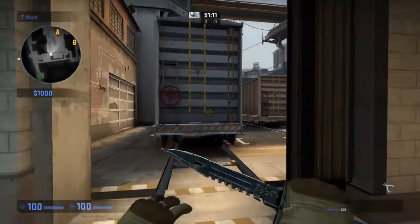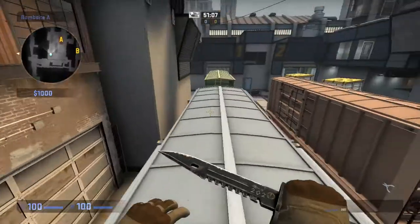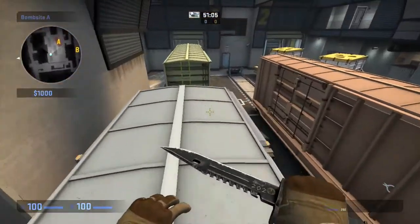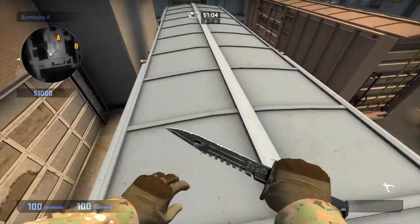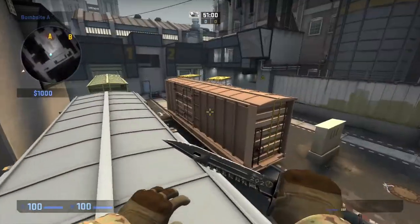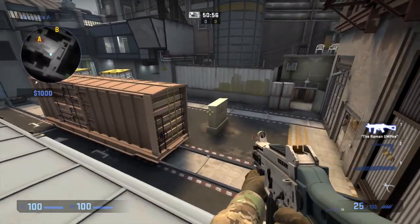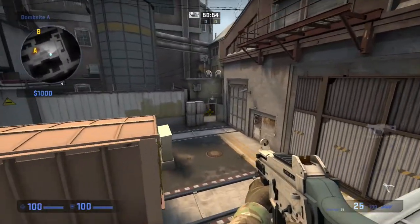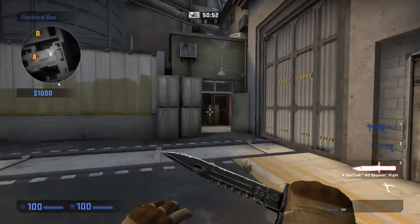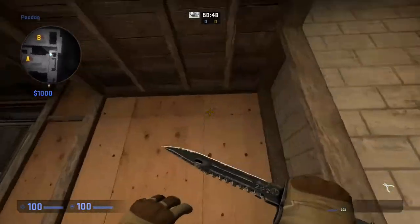There are a lot of different places on A site. We're just going to keep it really basic. This is blue, this is green, this is red — call it as such. Down here, this box right here is electrical. And over this direction over here is ladder. So this is ladder room, and that takes you to a ladder. We'll get back to that in a bit.